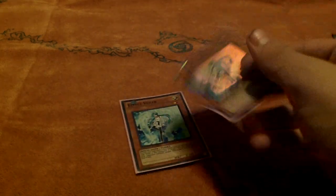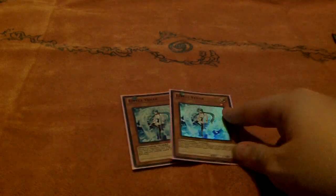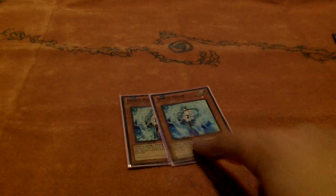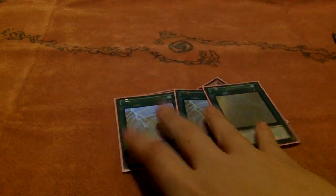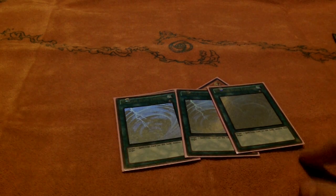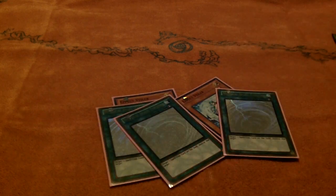Onto the side deck. Two Effect Veiler — I mainly side this in against decks where I'll need to negate something first turn, or if I side into the Decree build of Bujins. I still want effect negation and Breakthrough is not as effective in that matchup, so I'll switch those out for Veilers if I side into Decree. Three MST — deal with floodgates, also deal with Pendulums. This side deck wasn't well equipped to deal with Pendulums because I hadn't updated it since Pendulums were released, but MST did help with that.